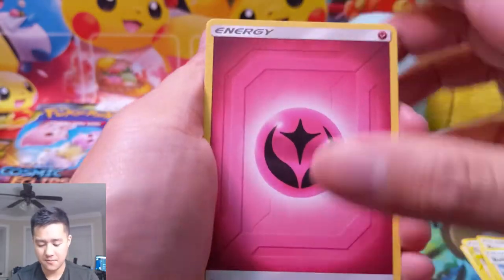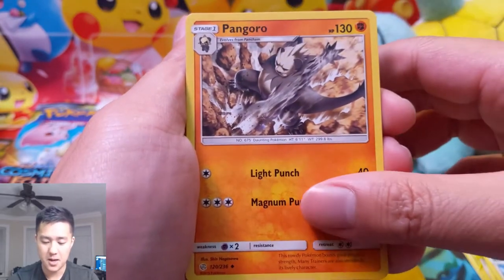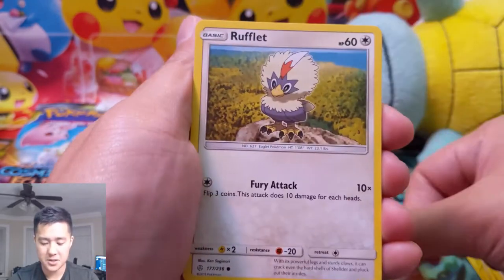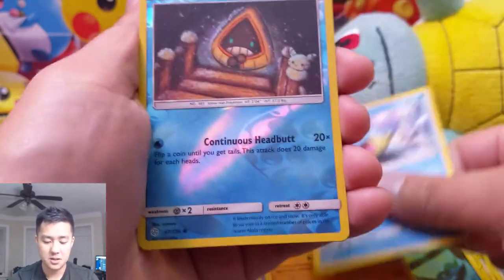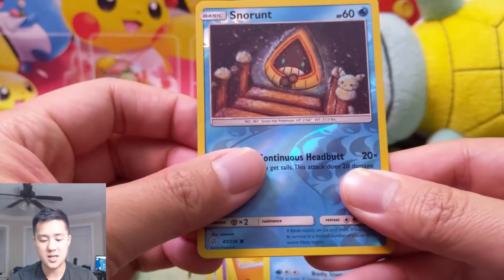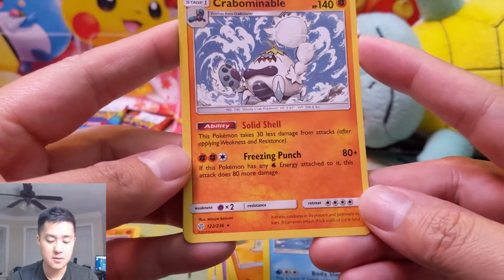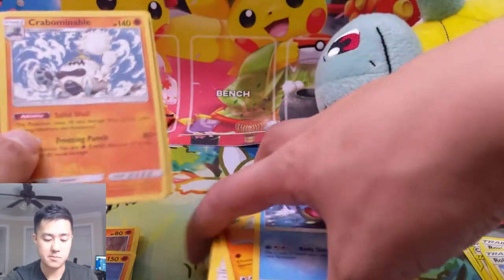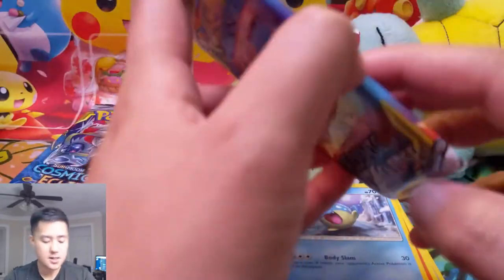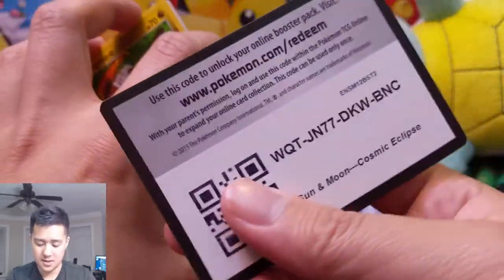Jolteon — this is probably my favorite Eeveelution art. Pangoro, Rapidash, Rufflet, Oddish, Ralts, Zangoose, Spheal, Snorunt. And Crabbominable — this Pokemon takes 30 less damage. Freezing Punch: 80 damage, and if this has water energy attached to it, does 80 more damage. Not terrible. Not terrible.